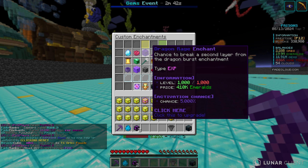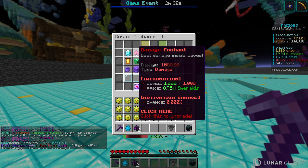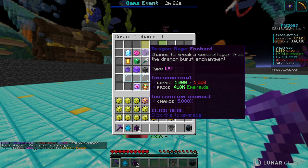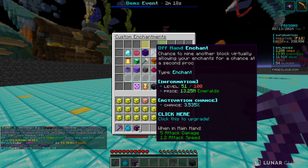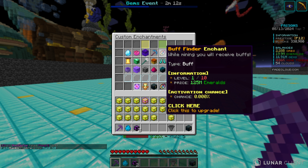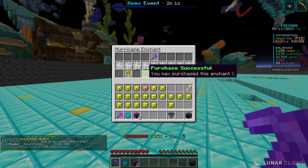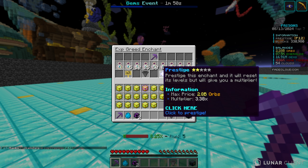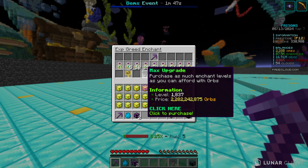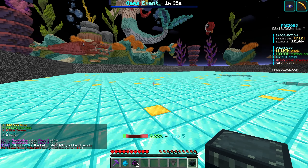EXP greed now has a higher multiplier — a 3.38x multiplier — so we get even more EXP from it. I also started getting some Emerald enchants. We're back here and I got the damage enchant maxed out. I have a good amount of levels of Dragon Raid, which is the chance to break a second layer from Dragon Burst. I have Offhand at level 51, which is the chance to proc another enchant, and I got one level of Buff Finder which is very expensive. I also have Hurricane. In my Shard Backpack, I've been actually using the Dragon Shards.